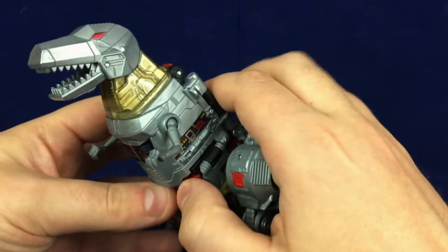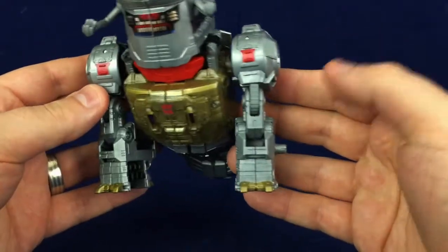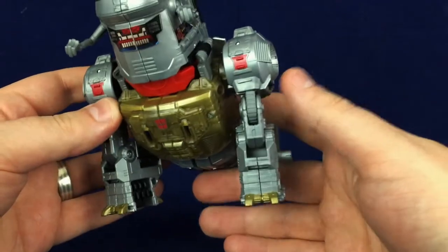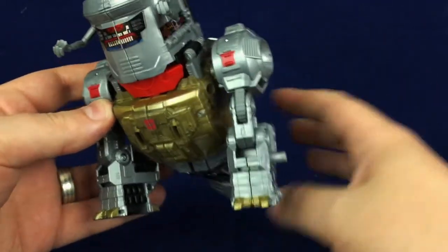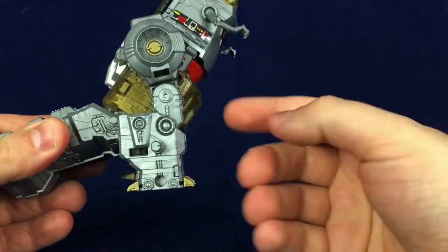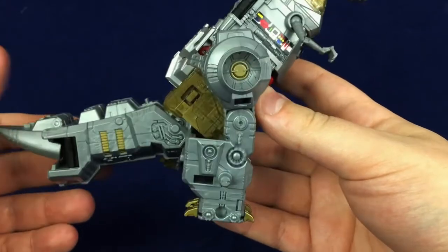It's just the torso — from the torso up to the head, I think looks great. The rest of him, it's too wide, it's too blocky, it just doesn't quite work in T-Rex mode. And I'm also not a fan of how these come out. I know it's because of the transformation and the combined mode, but it still looks kind of not great.